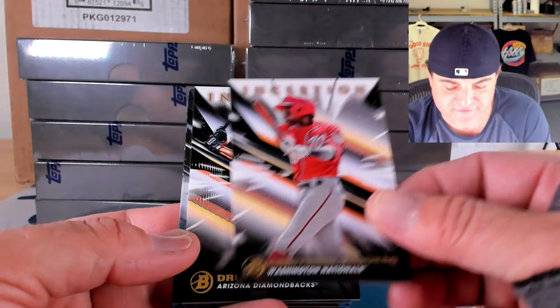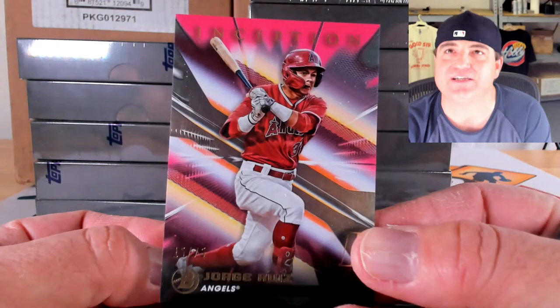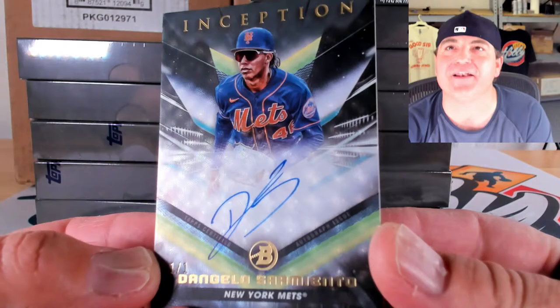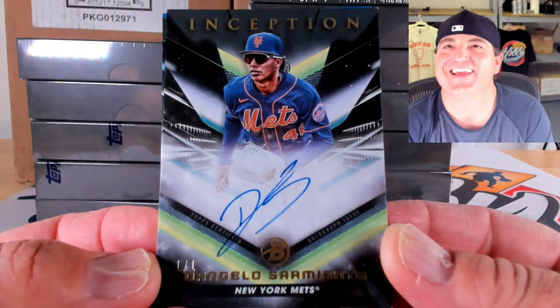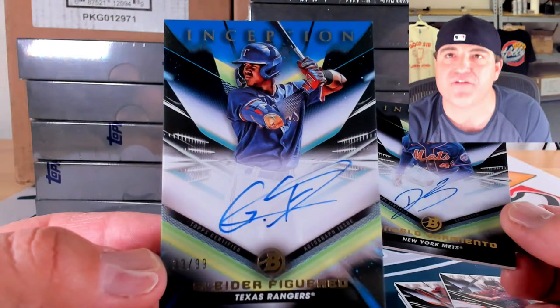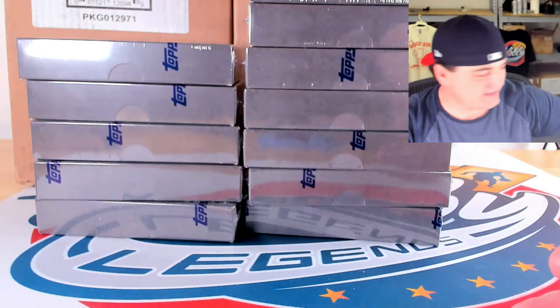Base cards of Brailer Guerrero, Jose Salas, Christian Vaquero, and Drew Jones, then a magenta parallel — 15 of 75 on the Jorge Ruiz, some halo action. And our first ink: wow, look at that — it's like a foil fracture design — D'Angelo Sarmiento, one of one, in box number three! Congrats to the Sarmiento spot — we already hit a one of one. Behind him a blue foil to 99 of Glider Figuereo.